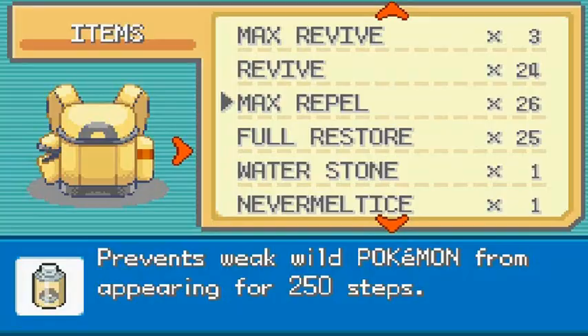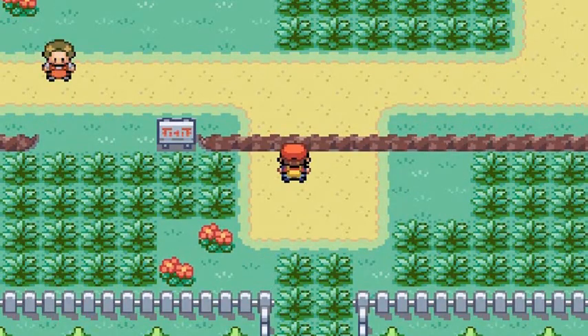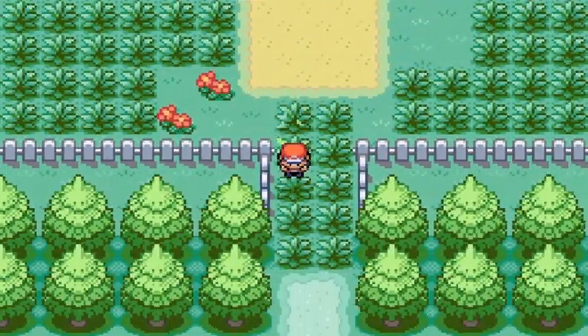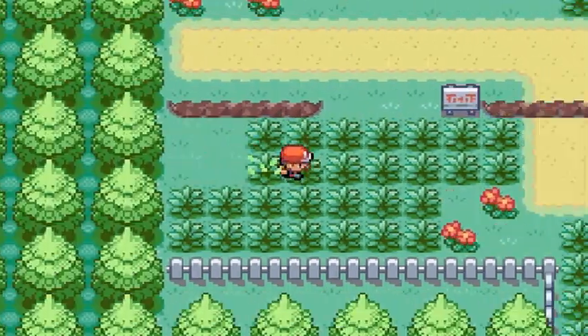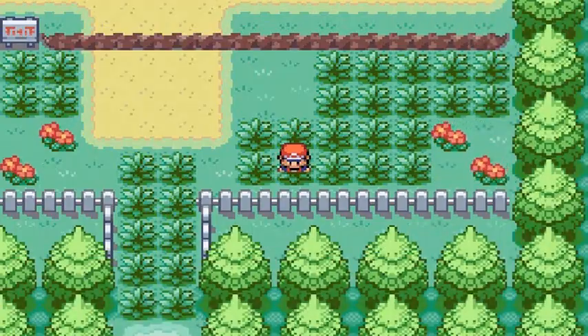Eventually you're going to be able to find it. Generation 3 is not built like the rest of the generations where you can actually find it on a map and lure it to your location — it's not like that at all. So I'm just going to keep on using repels.